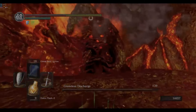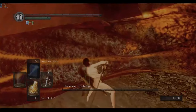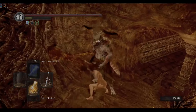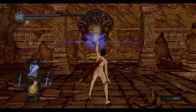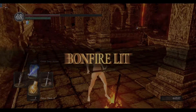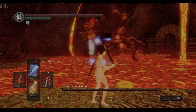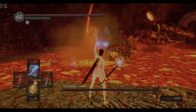Ceaseless decides to disable my roll button and nearly kills me several times. I, in return, remind him that I majored in Ninjology and kill him all the way. Next up is Demon Firesage, who is like a much more annoying Stray Demon because he keeps hopping backwards like a prick. Then we have Centipede Demon, who likes to hide out in the lava and throw punches at you. He goes down pretty easily.